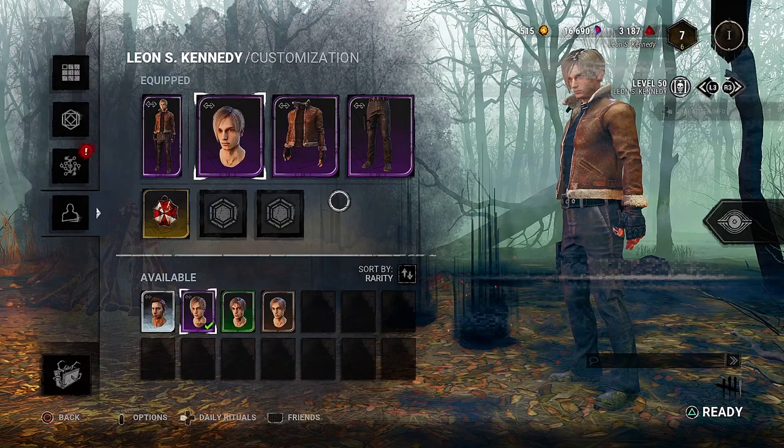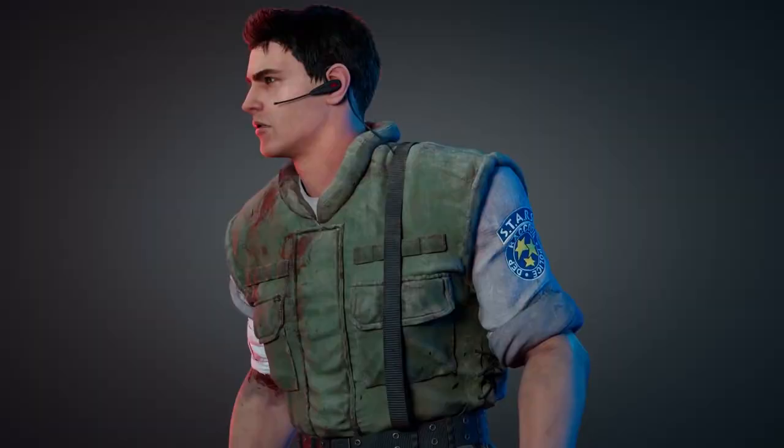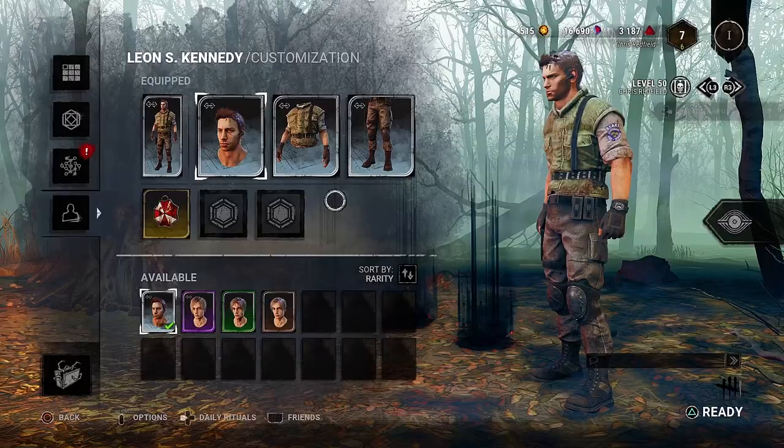And lastly for Leon's legendary set, that comes in the form of the Chris Redfield set, which turns Leon S. Kennedy into Chris Redfield and also features a new voice for Chris. Even though he's really here to punch boulders and protect the Redfield lineage, the new voice that comes with Chris doesn't make him much louder than Leon, which thankfully keeps him on the average side for quietness.